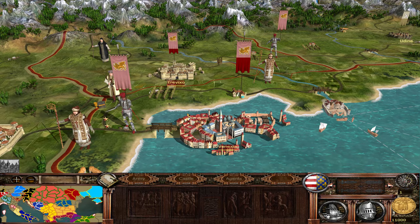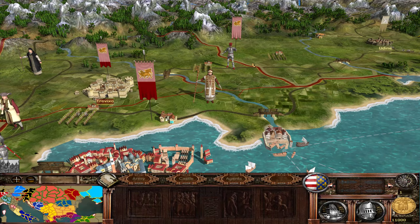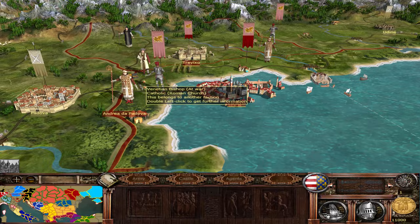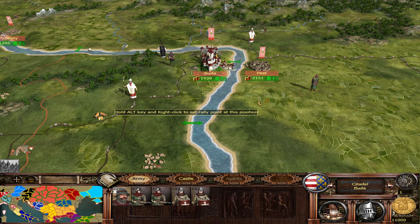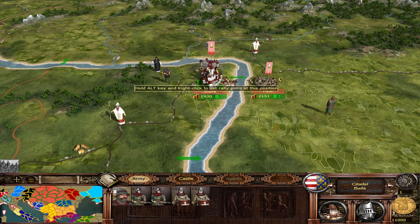Venice is beautifully modeled with custom-made assets. The agent and family member portraits are also well done — you can see bishops, regular priests, and diplomats all with distinct artwork.